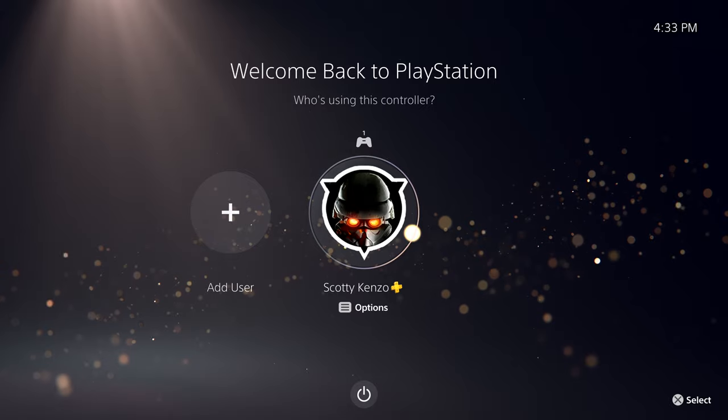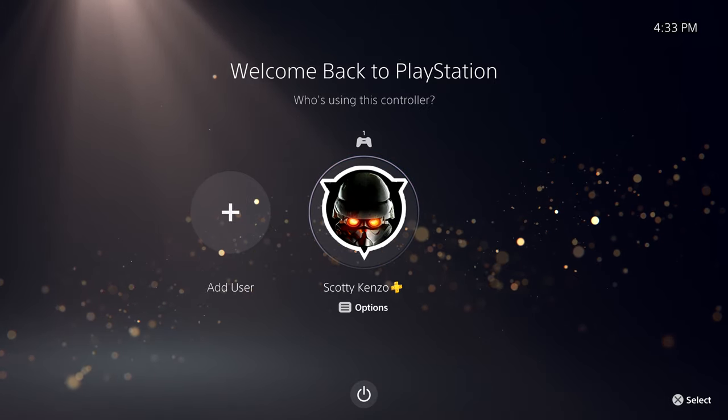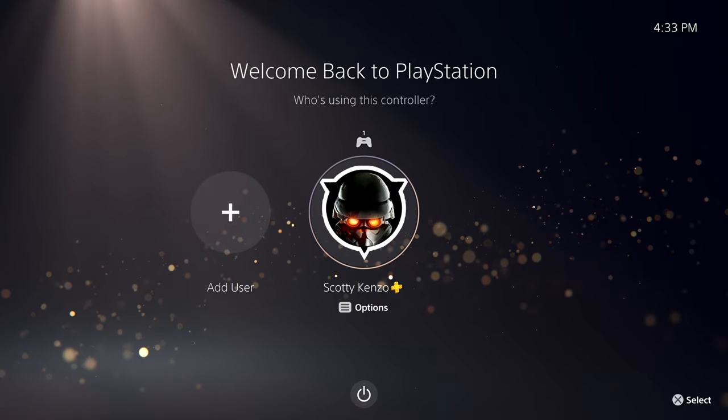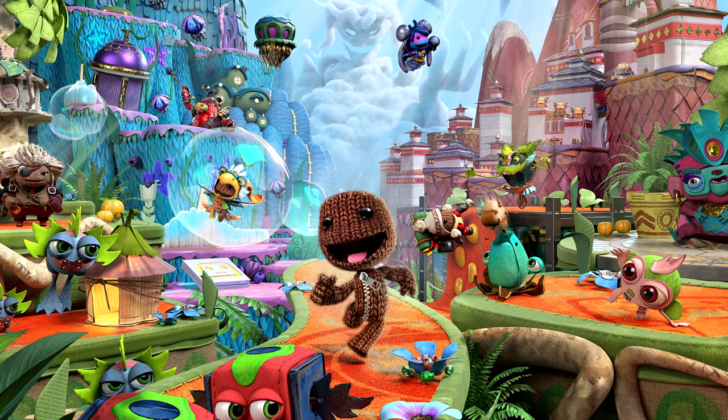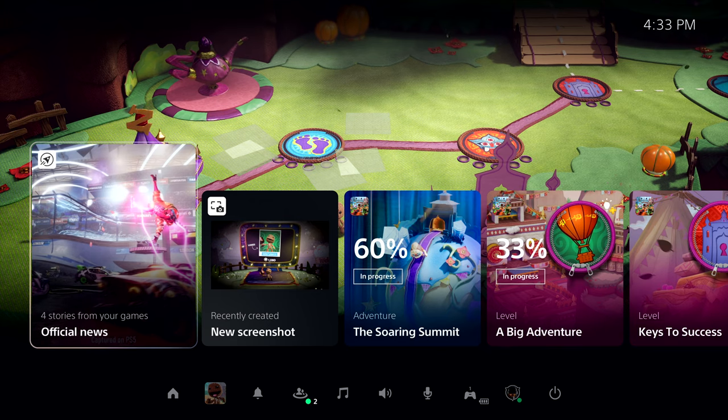Welcome to your new PlayStation 5 console experience. This time, we've started up from rest mode. We've already created an account and signed into PlayStation Network, so let's log in. In this case, I've resumed right where I left off in Sackboy: A Big Adventure. And here, we're looking at PlayStation 5's Control Center. From here, it's one click and we're right back into the game, but let's take a moment and look around.